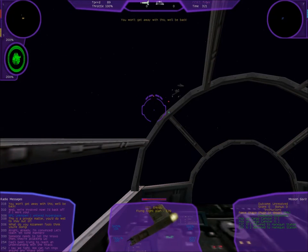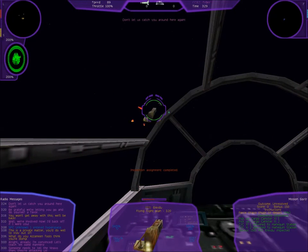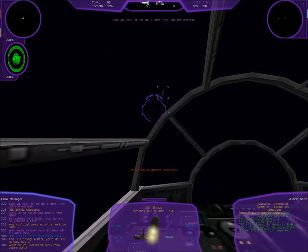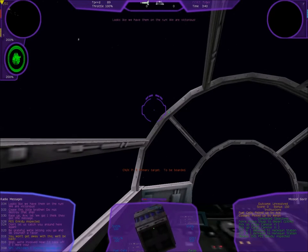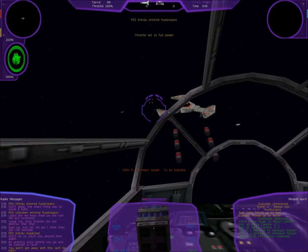You won't get away with this — we'll be back! Be grateful we're letting you go. Wait, we're letting them go? Don't let us catch you around here again. Ease up, ace — let them go, I think they got the message. Ceasefire, little brother, do not destroy that ship!